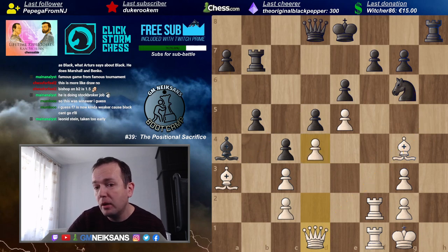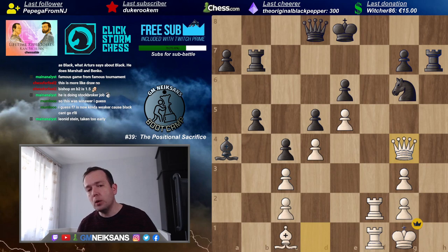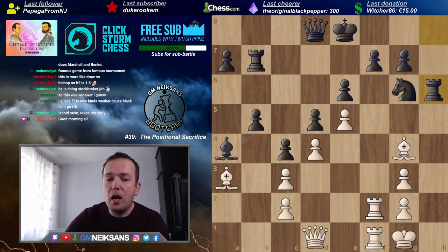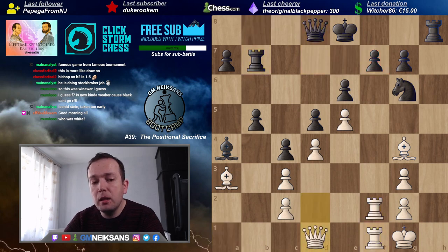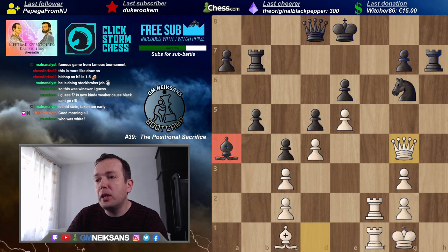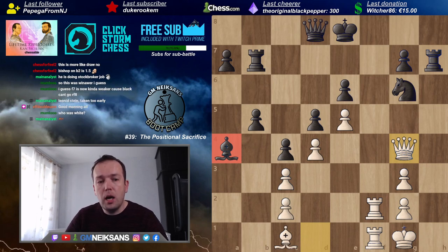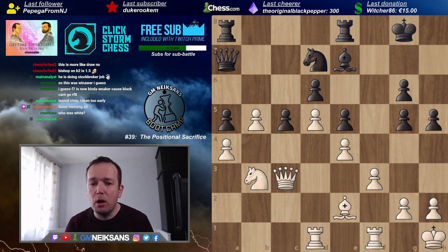If White takes on e6, we also secure the outpost on e5 and increase the power of the bishop — so it's not only five against three and a half; I get a stronger bishop now worth maybe four, I get the outpost on d5 which is worth something. Reshevsky didn't take it; he played a4, knight g7, and then he took it. After knight g5, bishop d3 — Reshevsky understood that the bishop on d3 was so powerful it had to be eliminated.